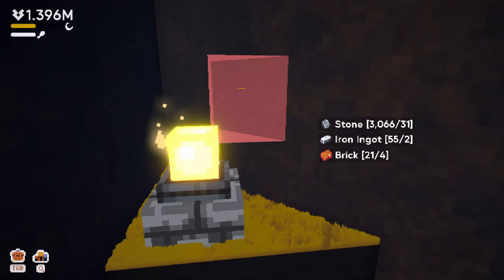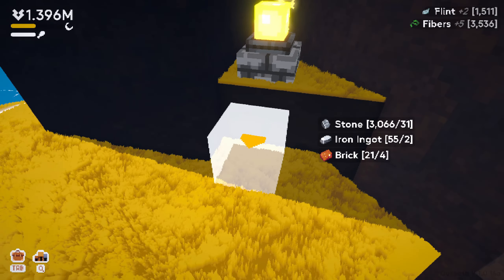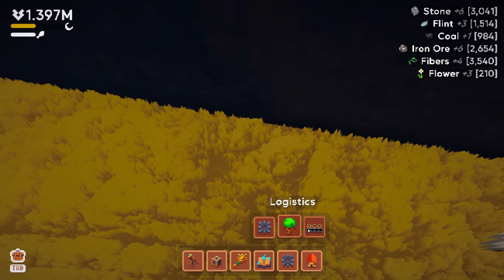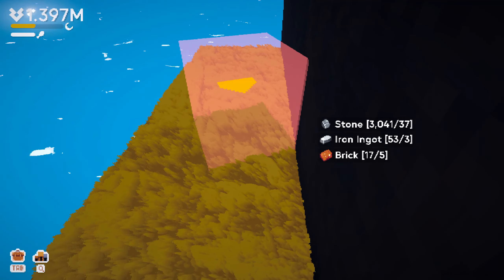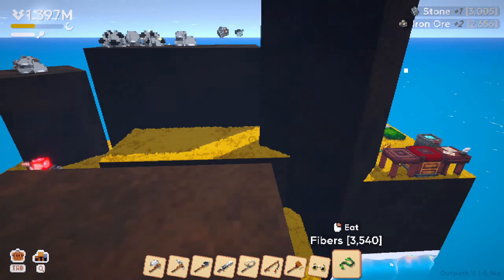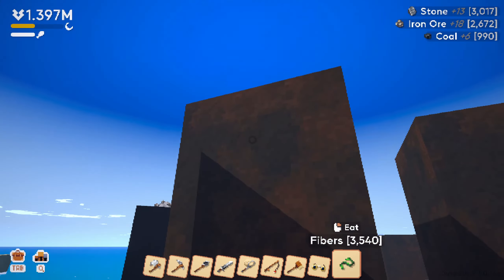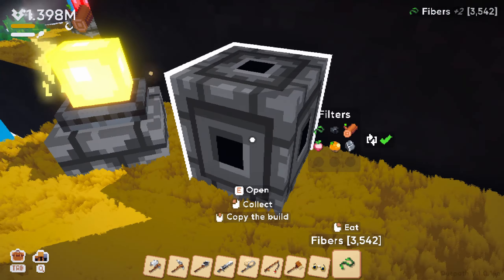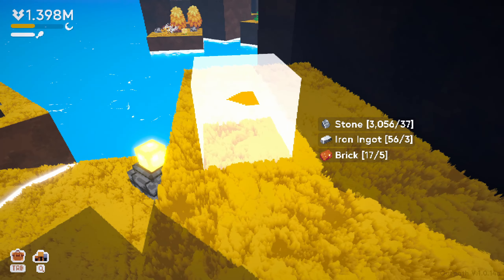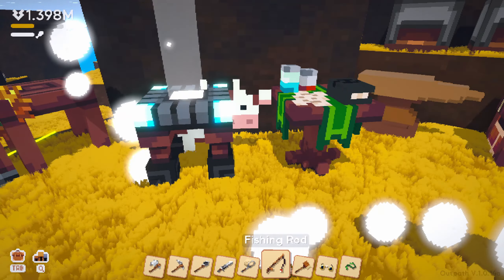We'll do a couple more for now and see how they perform. Put one there, one there, covering the whole area. One here would probably be useful. I wish you could stack them on each other since they have the exact same range - otherwise you're just off covering what you want to cover. The nice thing about this game is you can use resources however you want with this stuff because you can break them later anyway.